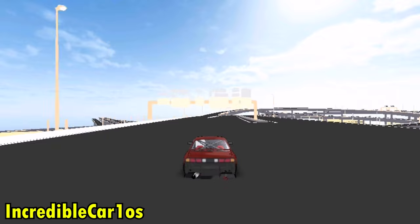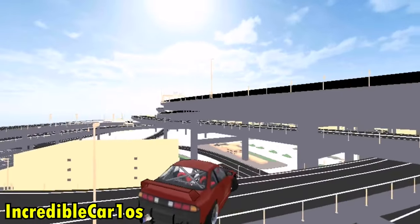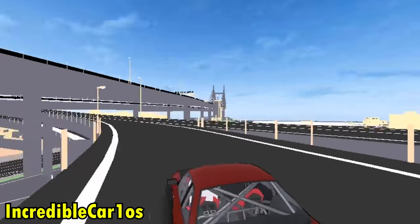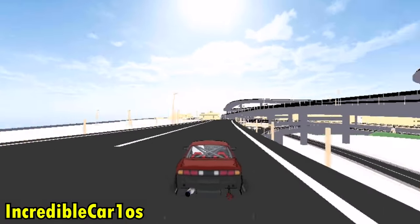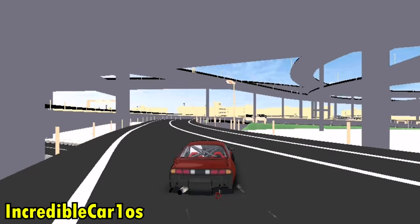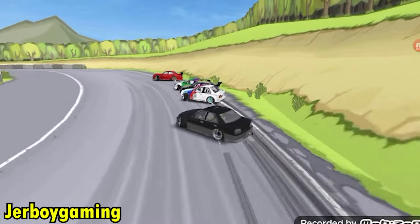Up next we got maybe my favorite in this compilation: Incredible Carlos with an incredible long jump and 360 on a modded Daikoku Spa map. He is also landing with another 360 — that was so damn nice — and then doing a small jump to proceed the corner and keep the drift going.